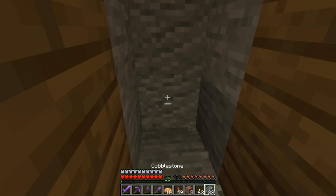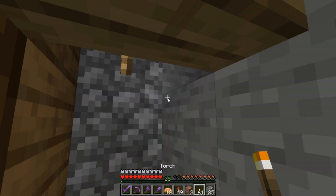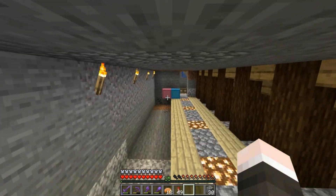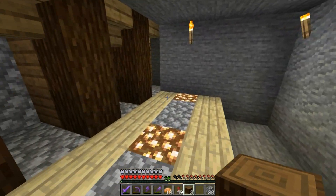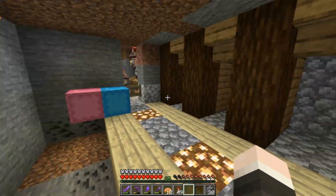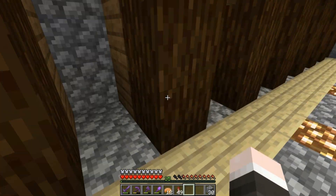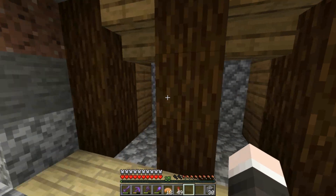There we go, awesome. So these are pretty much set up now - we've got torches to keep them all lit up. As you can see, I've got these lecterns set up which will be placed inside here - I'll probably have them facing me. I think that will look pretty cool because they'll still be able to use it. Now I've essentially got to trap all of the villagers inside each cell. My option is to use boats.